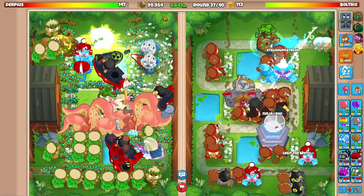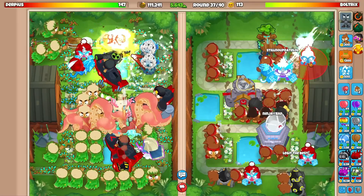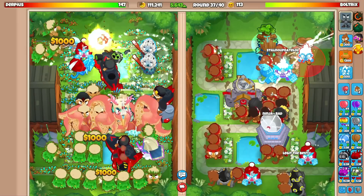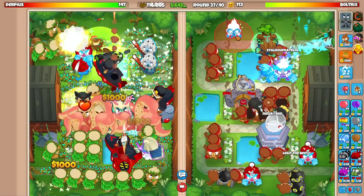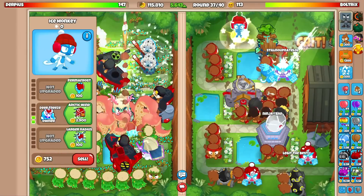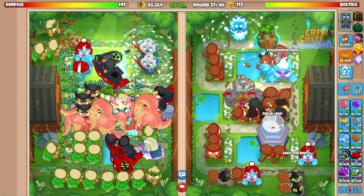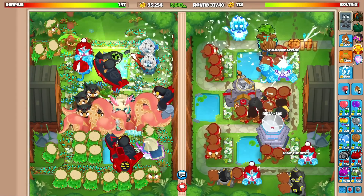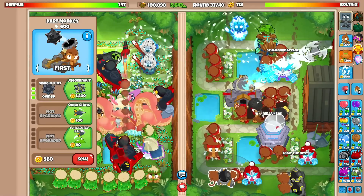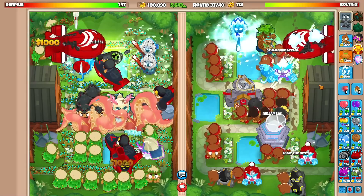We can only send three to five bads but I don't think he can handle even a single one right now. Going for a middle path ice to buff prices — forgot to do that. Placing it in the back of the map with larger radius and refreeze. Also have the top path ultra juggernaut saved for another video.